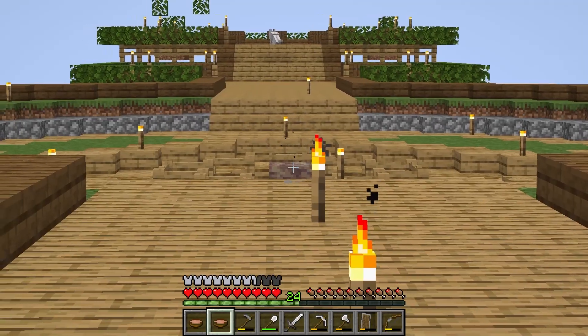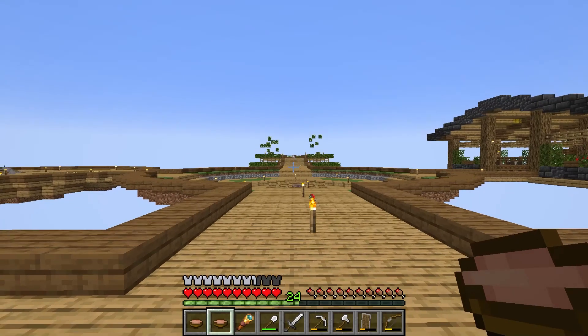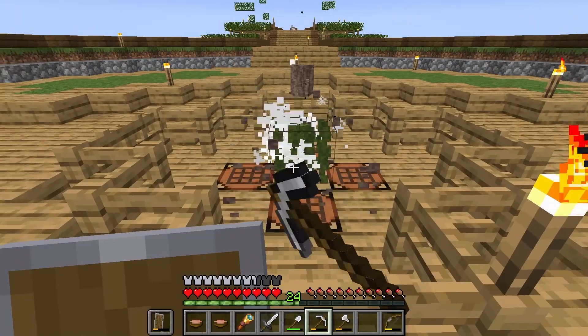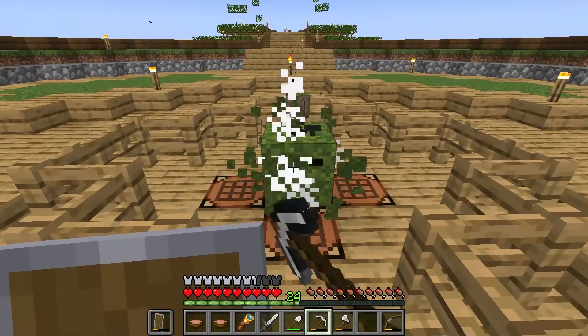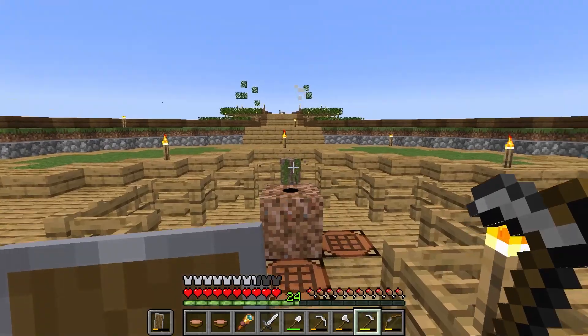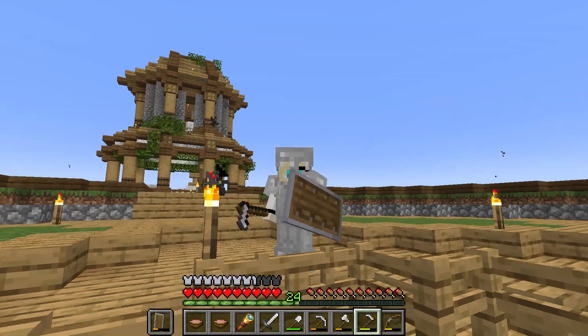I think it will be very nice to start with the infinite block, so to the first chest. We have dripstone — muzzle ready. More dirt — we have rooted dirt now. That is going to be very, very useful.